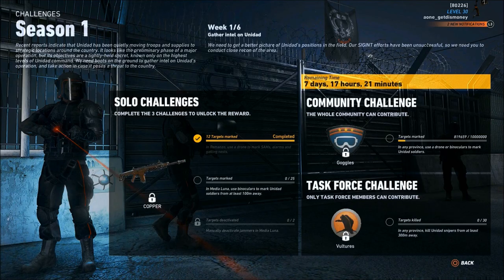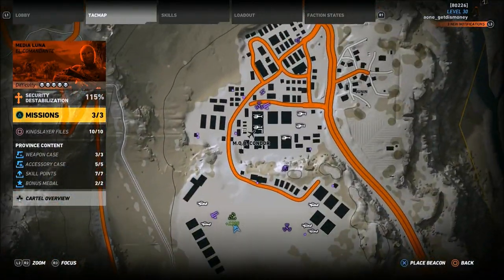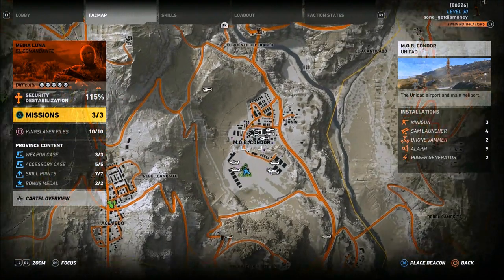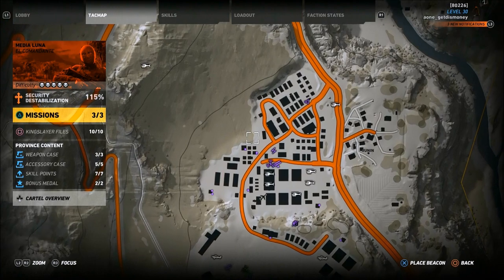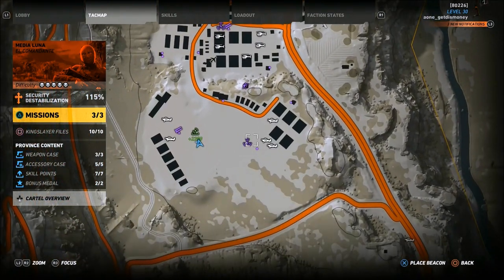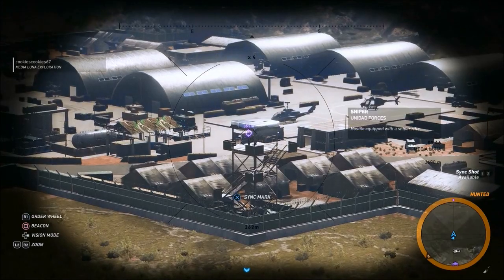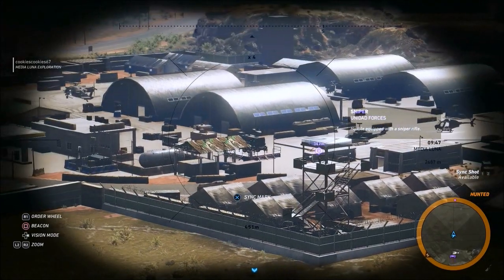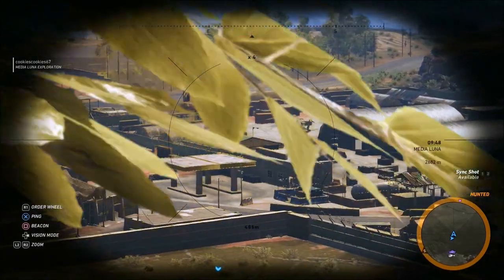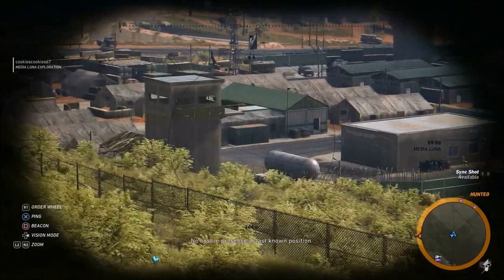For the second challenge, you're going to have to mark 25 Unidad soldiers from at least 100 meters away in the Media Luna province. A real easy way to complete this challenge is to go to MOB Condor — there are at least 25 Unidad soldiers located at this base. You have to highlight them using your binoculars while staying outside the base to make sure you're at least 100 meters away, including enemies in sniper towers and those walking around the base.